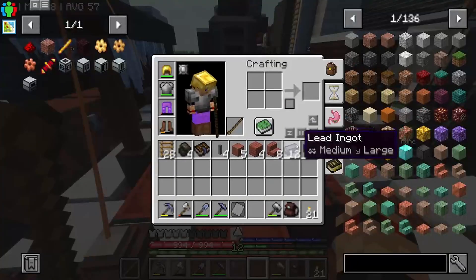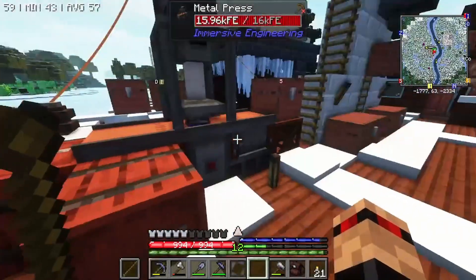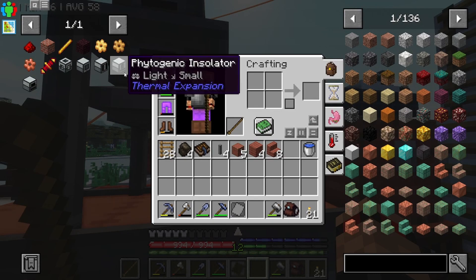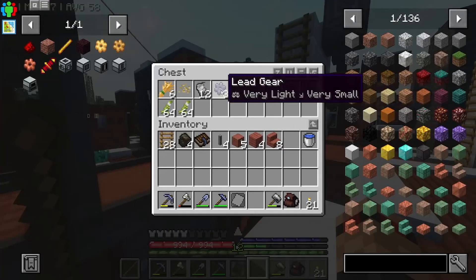I can just lob all of these on. I don't think the gear ones actually work from a hopper — they just don't want to go on for some reason. I'm also going to need a couple of copper gears for the Redstone Furnace, some lumium gears — which is the thing that I forgot about — and some constantan gears.